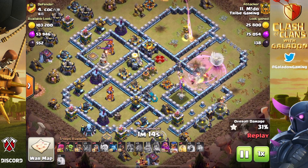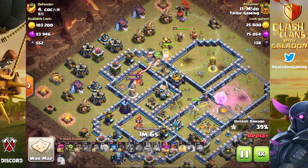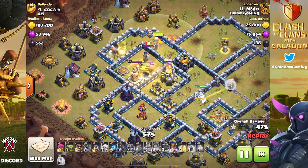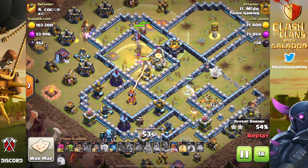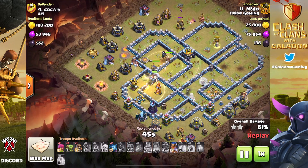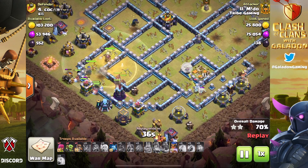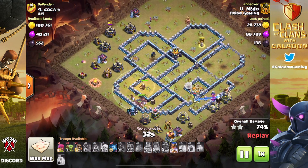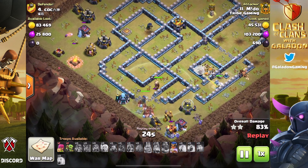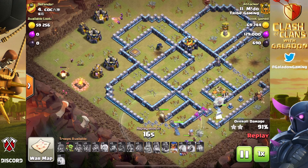A freeze spell helps keep the archer queen up despite damage from the town hall and the defending archer queen. She gets the town hall down, moves forward, and the hog riders come in from 12 o'clock. The funnel from the beginning was beautiful because the yeti bomb cleared out that enclosure, making a really narrow pathway for the hog riders to follow. He's getting max value out of his heal spells, every single hog rider fully soaking up the heals. The archer queen somehow still alive, getting max value — it's an overkill three star for Tribe Gaming.